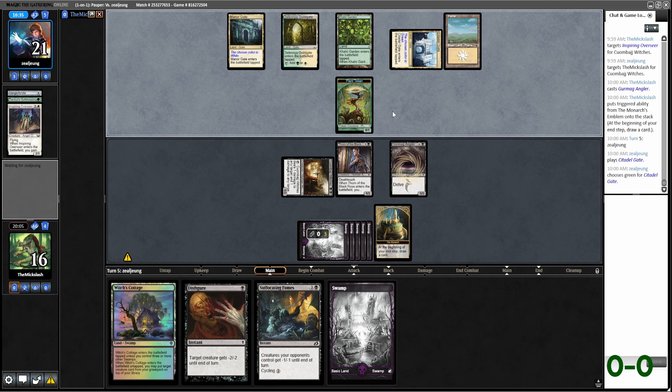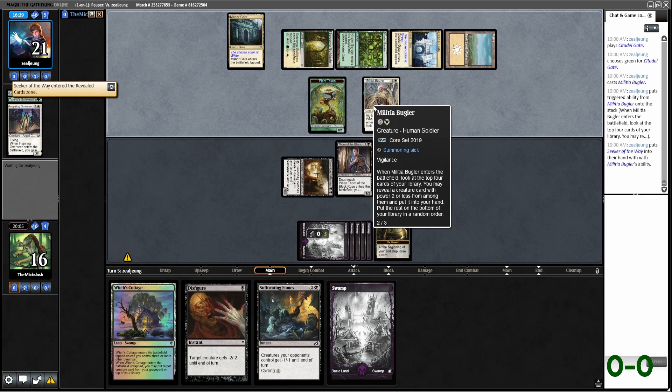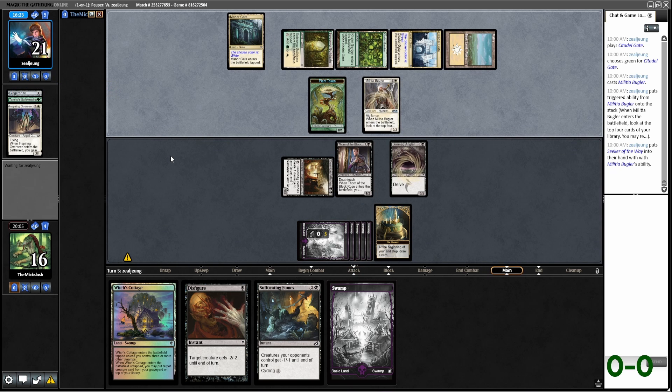I think I like just keeping back Thorn honestly for Deathtouch — play a little bit more of the defensive route here. We do have Suffocating Fumes to hopefully deal with what they're doing. Tamiya's Safekeeping is really good for a life gain deck, especially when playing like Unicorn. Top four cards — you may reveal a creature card with power 2 or less. Seeker of the Way.